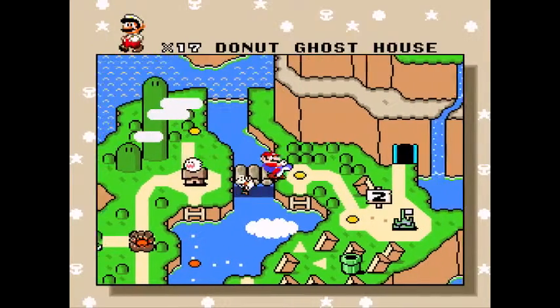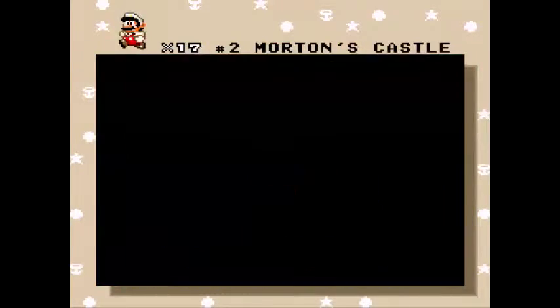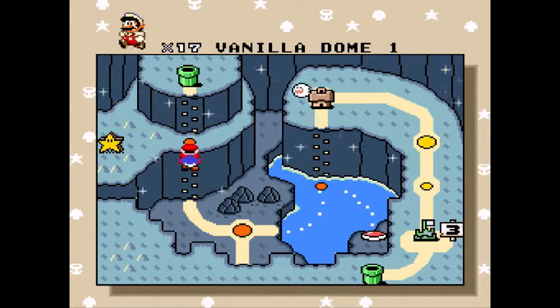Hello there and welcome back to Let's Play Super Mario World. In the last part, we got most of the rest of the way through Vanilla Dome and finished it up. And in this part, I'm probably going to go take that pipe on the top there, because I think that leads to the Cheese Bridge level.